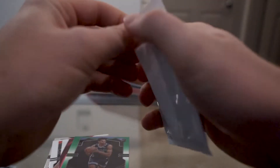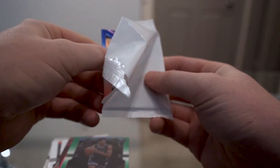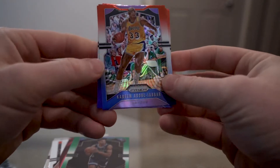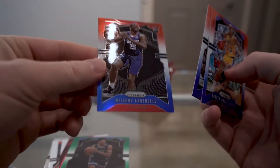On to the red, white and blue. Not the biggest fan of the red, white and blue but still a neat little set. We start with Kareem, Avery Bradley, and a Kabengele rookie.